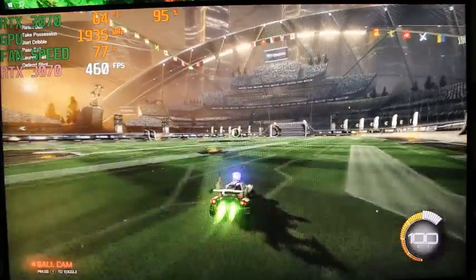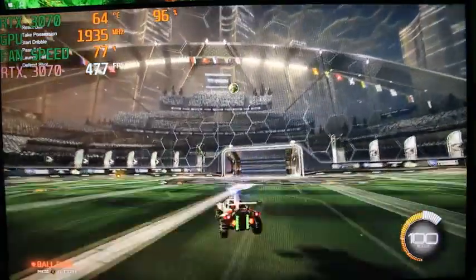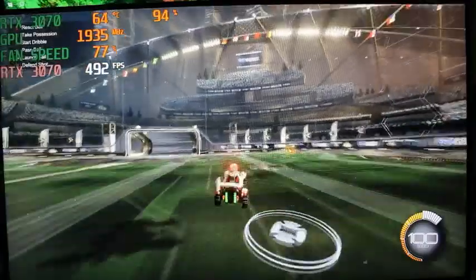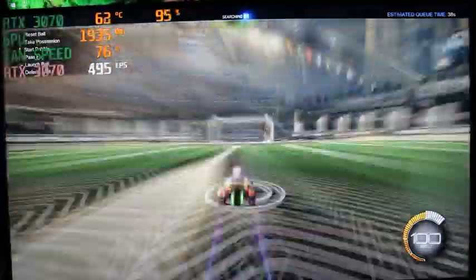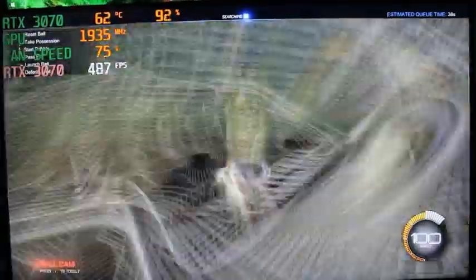So if Rocket League happens to be one of your main games, we're going to be showing you exactly what type of performance you can expect to see, as well as the temperatures, with an RTX 3070 paired with an AMD Ryzen 5600X. Throughout the whole test, you can see in the top left that we have degrees in Celsius, utilization to the right of that, our actual GPU usage number below it, as well as the fan speed percentage, and the FPS right below it.